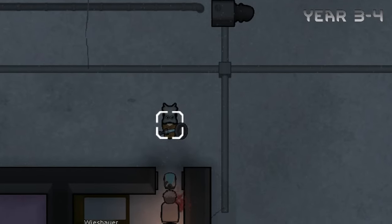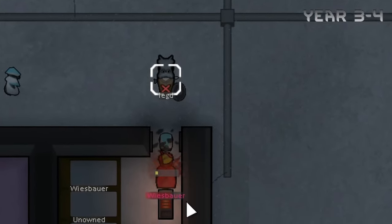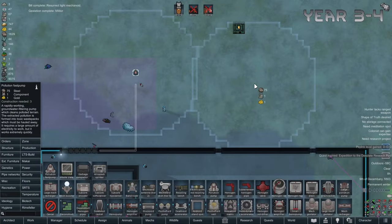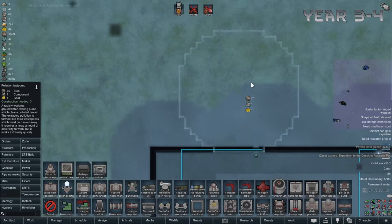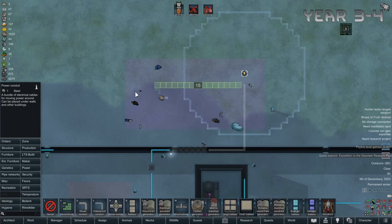The little prisoner we're supposed to take care of goes berserk, and I have to drop my eltech sword, else I'm going to kill him — and we don't want that. We should be expanding our pollution cleaning services; there's still a lot of pollution left to clear.